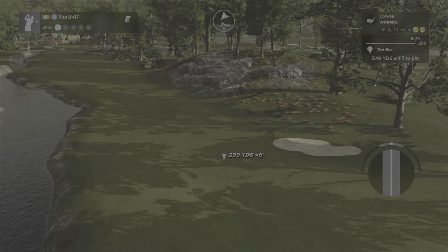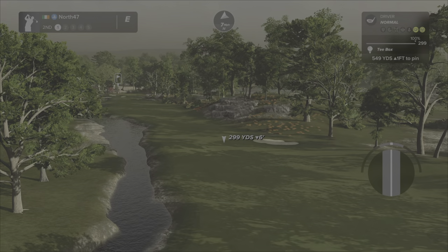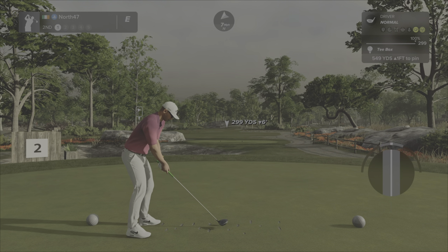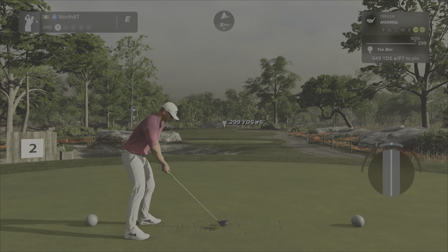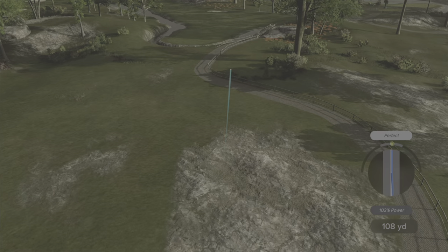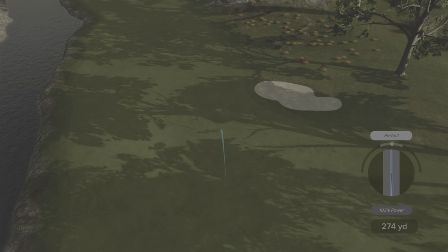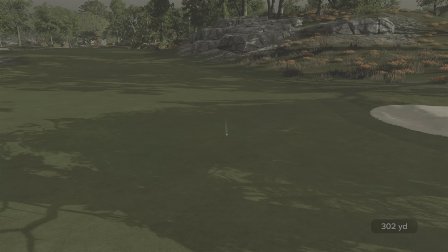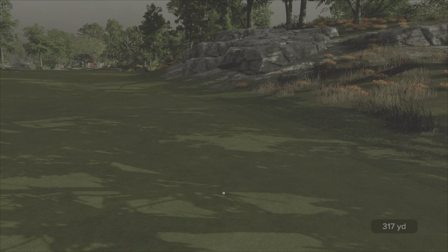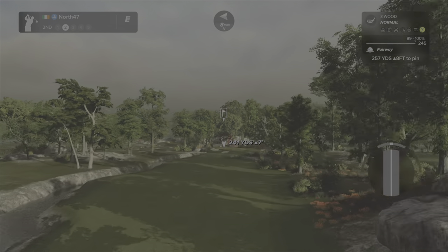Hole number two is a par five, 549 yards, up one foot. Wind isn't too bad in single digits. We've got water in play down the left with the creek or stream, so I'll put a little bit of draw on and aim just a slight bit more to the right. Oh, we're hitting the tree — no, just clearing it. That's not too bad a swing line — we've got a perfect, gets us safely into the fairway. Very Irish sky, really grey and muggy and gloomy.